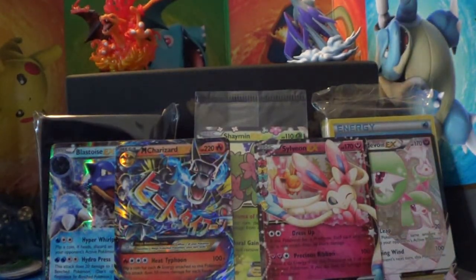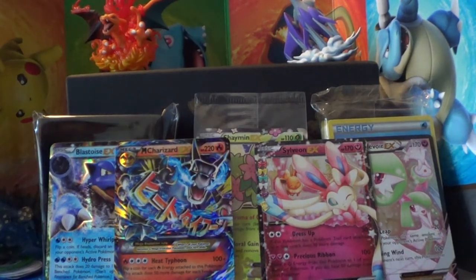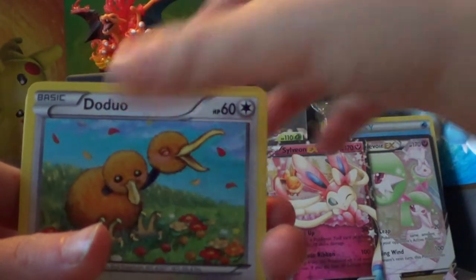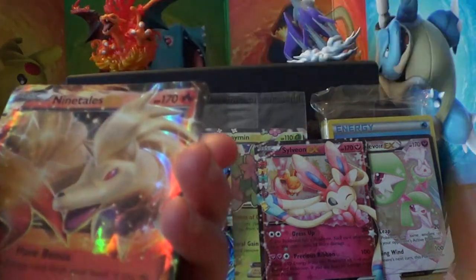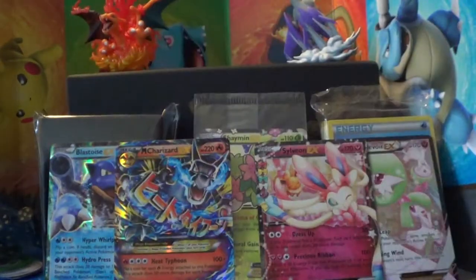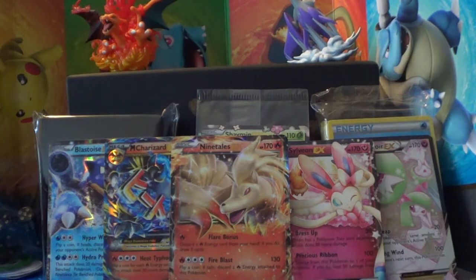We have three packs left. My sister will open a Pikachu one. Come on Pikachu, you can do it — you're the best! We have a Florette, Pokemon Fan Club, Olympia, Doduo, Caterpie, Marowak, Electric Energy, Hollow Slowpoke, a Radiant Collection Charizard, and the Rare is a Ninetales EX! Generations is officially the best type of Pokemon booster pack — well, we're just super lucky, we keep getting these EXs.